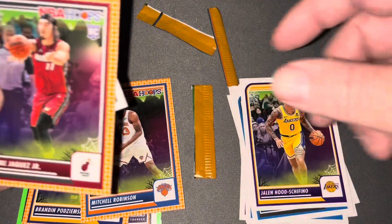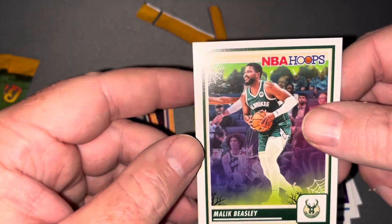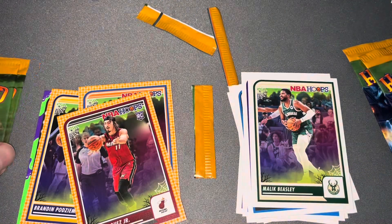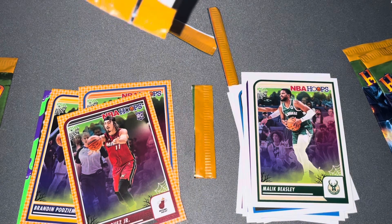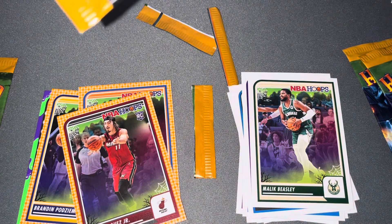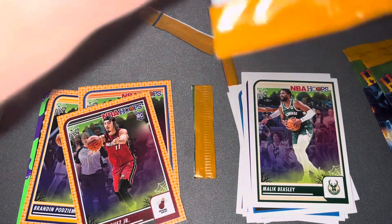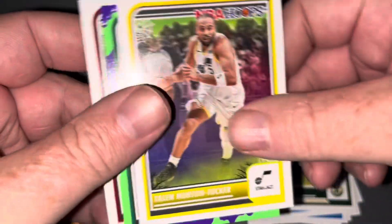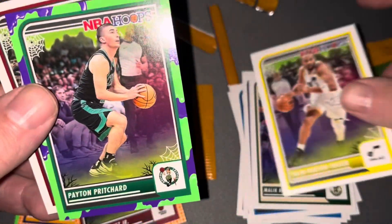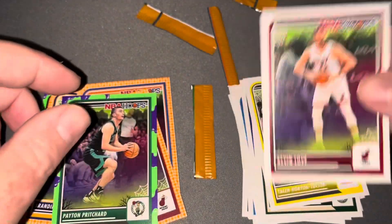Jalen, Jamie, Jacquez, and Malik Beasley. I've watched a guy go through the whole 90 packs and he pulled two Wembys out of his box. Horton Tucker, Peyton Pritchard, and Kevin Love.